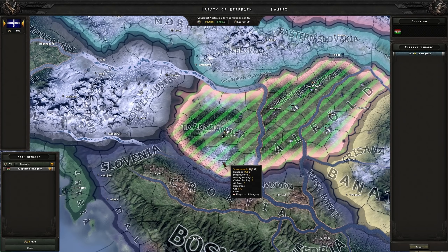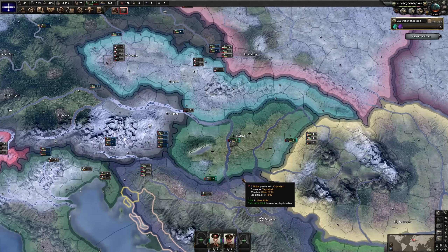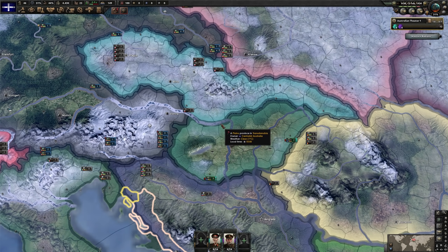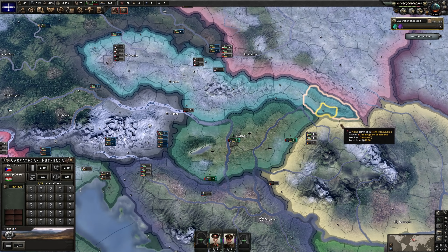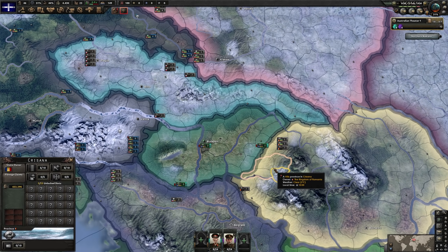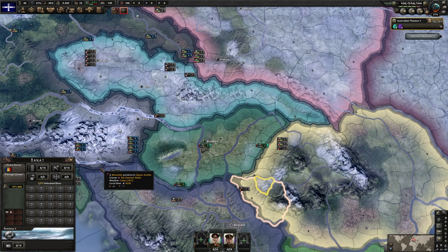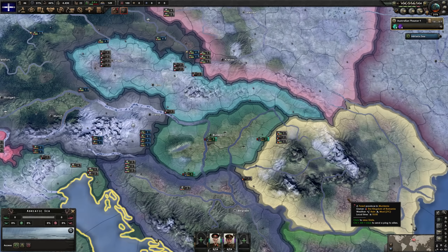The Kingdom of Hungary has capitulated — excellent. Now all we have to do is take all of their states, and done. We now own all Hungarian core territory. Let's have another check: nothing in southern Slovakia but a claim, same in Carpathian Ruthenia, no cores in northern Transylvania, no cores in Transylvania, no cores in Crisana, nothing in Banat, and nothing in the Yugoslav territories either. So there you have it — Australia Hungary completed, all DLC active, version 1.9.3. This isn't difficult, this isn't even tedious — this is just a good bit of picking on the AI.